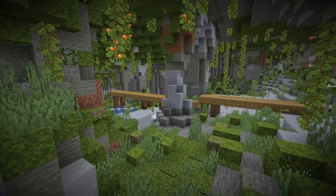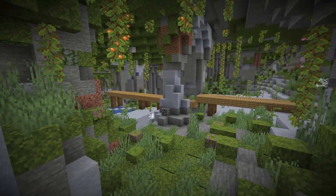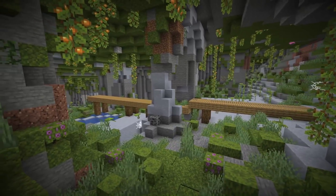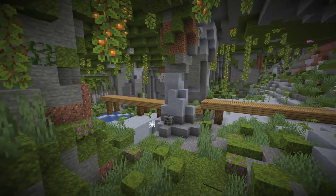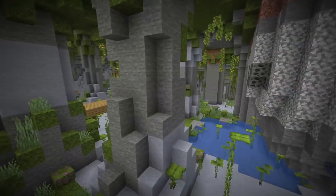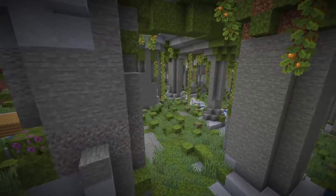Here we got another very nice looking impression of the new lush cave with a mine shaft going through it. I think this looks fantastic compared to the old caves which were a little bit plain. It definitely adds a bit of atmosphere, and I think Mojang did a really good job with those.